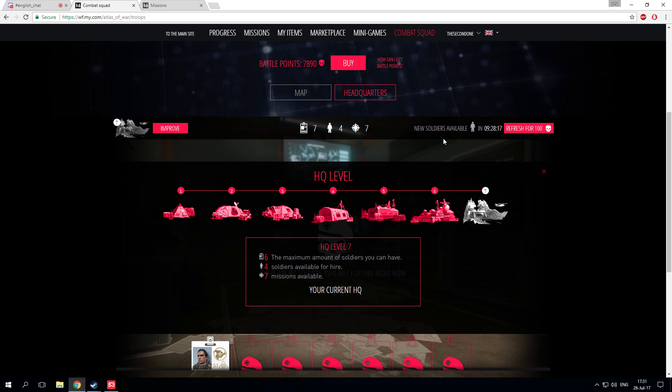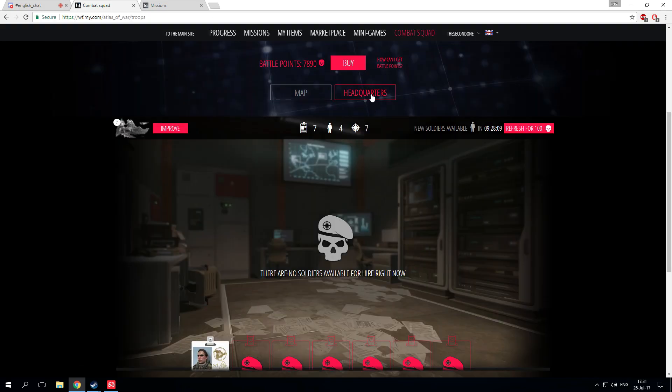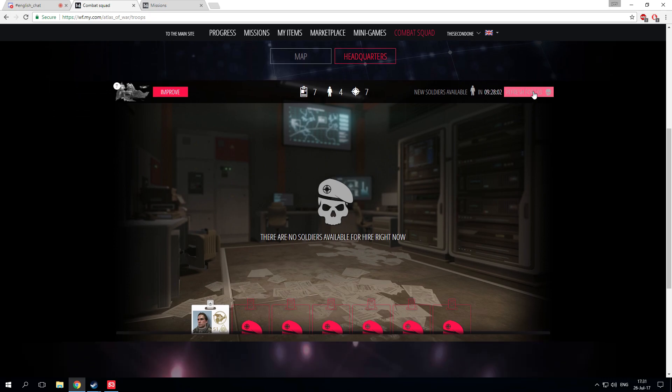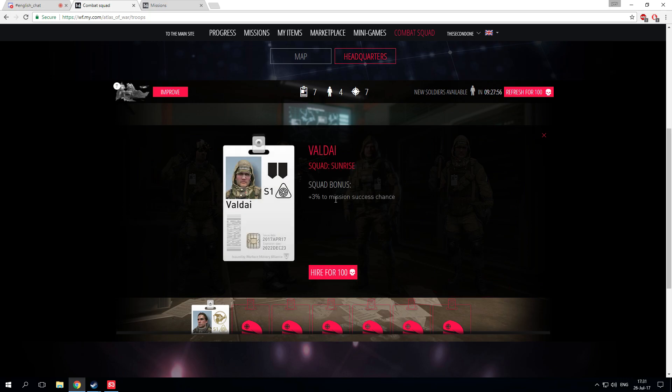Upgrading from rank 0 to rank 7 will cost you about 3000 battle points. Now let's go straight into the headquarters and refresh for 100 battle points. I'm not going to hire any soldier that is a white card — I'm going to hire soldiers that are orange, black, or red card, as those are really worth it. White cards are not even worth it although they are the cheapest ones. For example, Azimuth is not such a good card because it's white and the only bonus it gives is 3% to mission success.